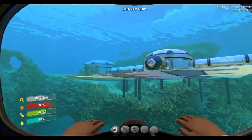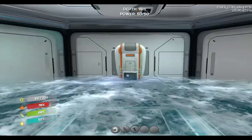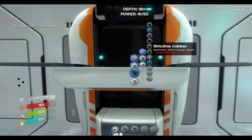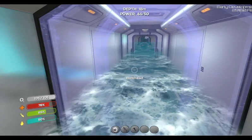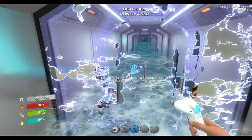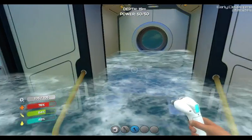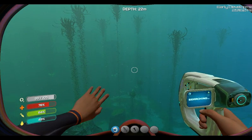Hi everybody and welcome back. We're trying to save our base because it's getting full of water. We've got resources here, silicon rubber. We're hopefully going to be able to shut off this door here with a bulkhead. We still need some more silicon. Our base is under attack by water, we've got cracks.